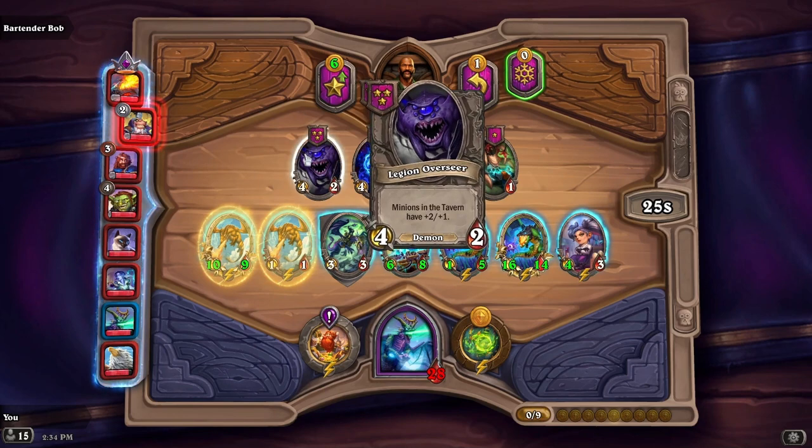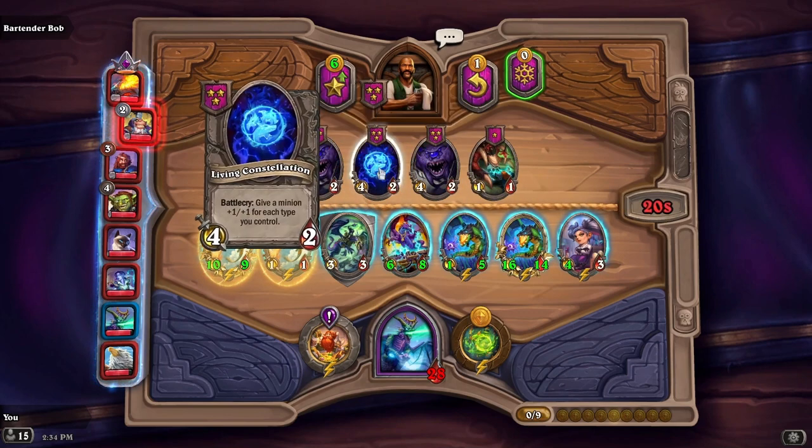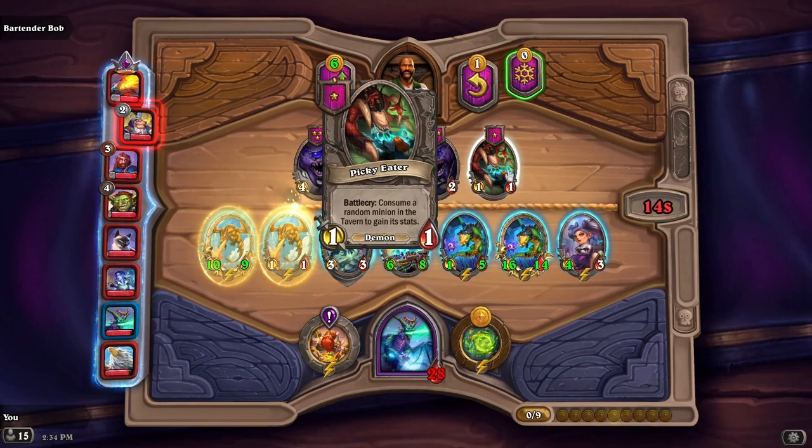We also have the Legion Overseer — minions in the tavern have plus two, plus one. Living Constellation — battle cry, give a minion plus one, plus one for each type you control. And Picky Eater — battle cry, consume a random minion in the tavern to gain its stats.